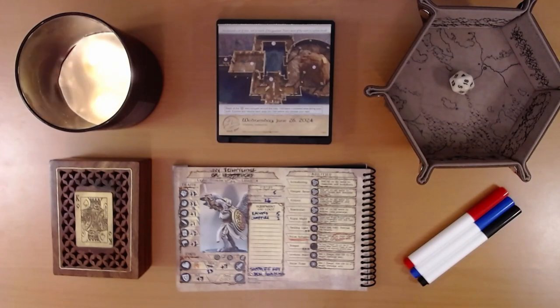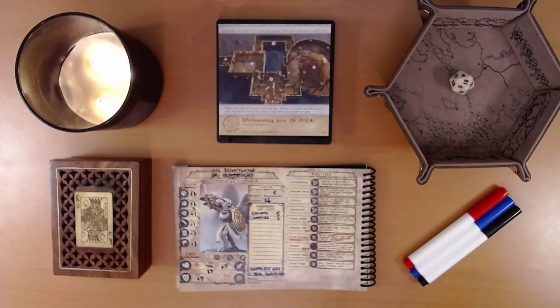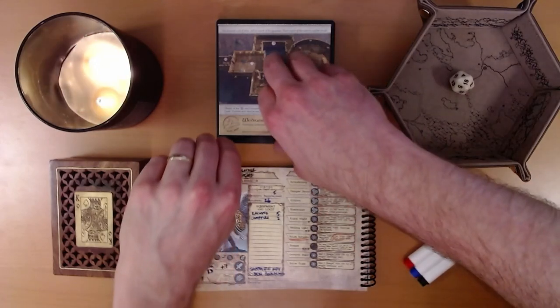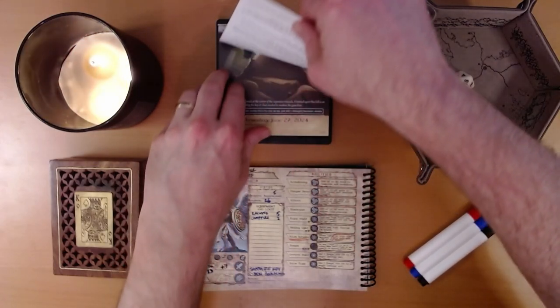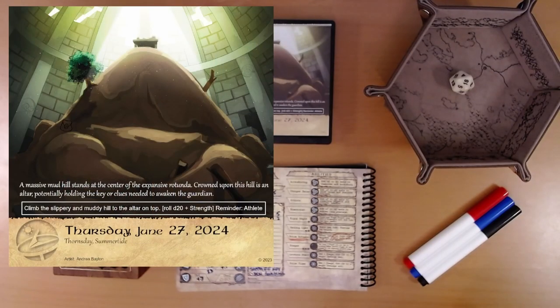We eventually found ourselves in a massive room over here on the right with a hill in the middle, and what looks like an altar on top of the hill. That is where we left things. Today's calendar reads: a massive mud hill stands at the center of the expansive rotunda, crowned upon this hill is an altar, potentially holding the key or clues needed to awaken the guardian.